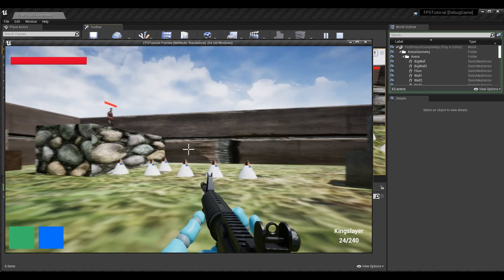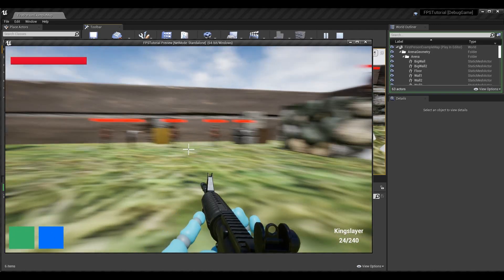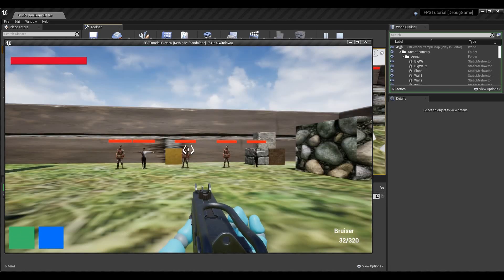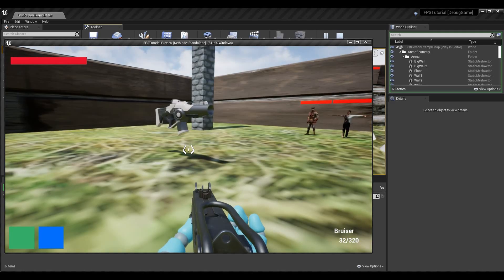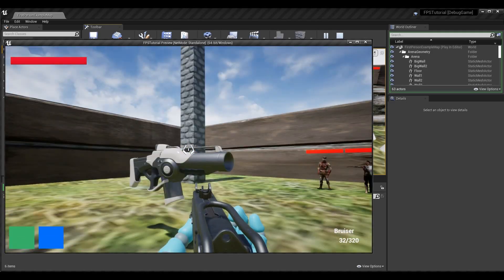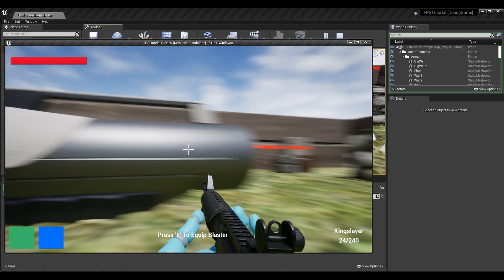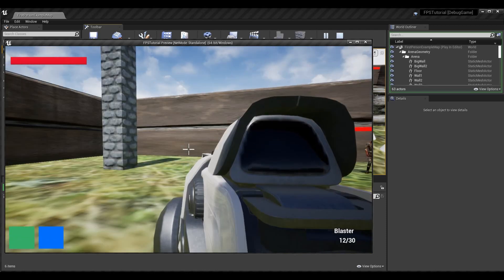What I've done now is limited myself to two weapons. I can swap between the King Slayer, which is the assault rifle, and the Bruiser, which is the SMG. If I switch to the blaster, I should lose the assault rifle and be left with the SMG and the blaster.